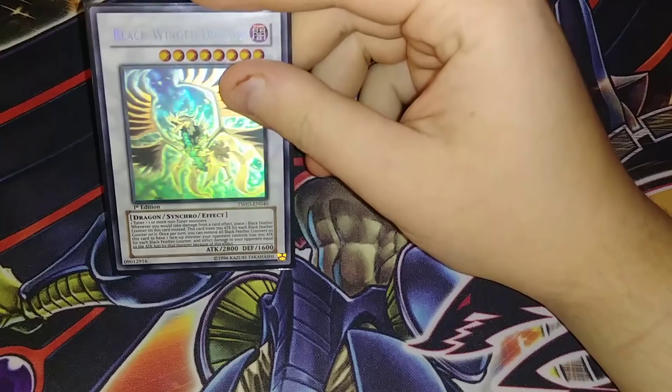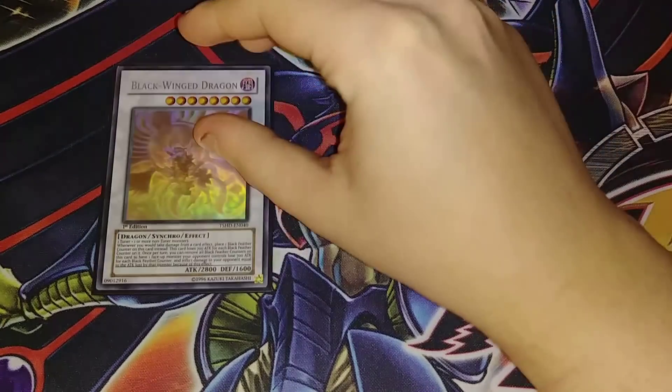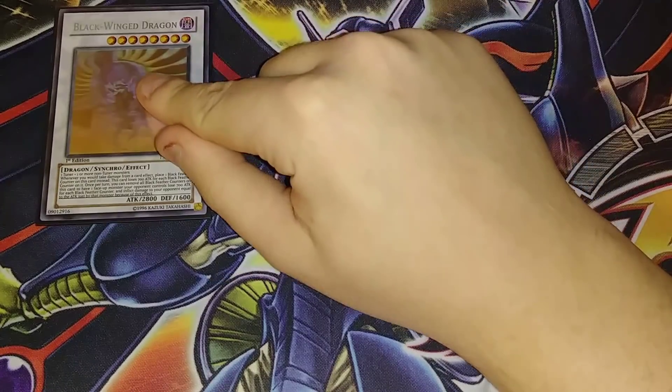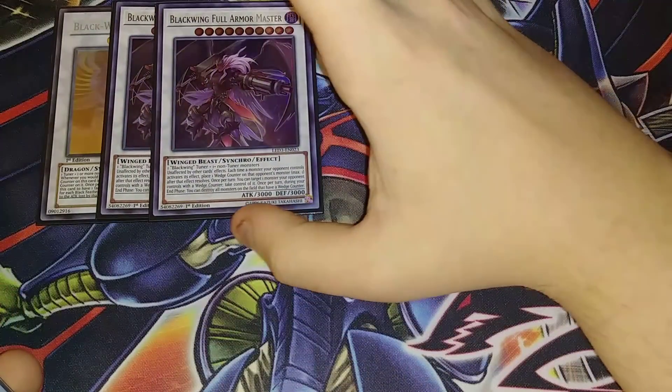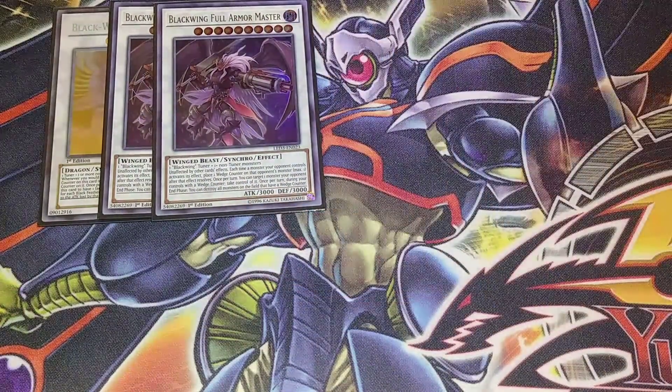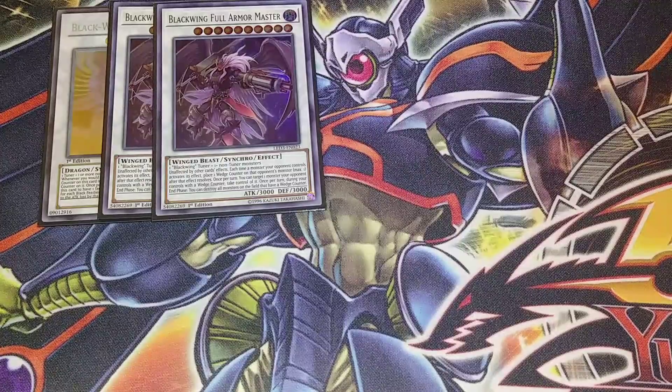For the extra deck, we're going to play this really sparkly, amazing-looking first edition Blackwinged Dragon — definitely give me a like for that one. Two copies of Blackwing Full Armor Master. I feel like you need two of them because it's unaffected by card effects. Each time an opponent's monster activates its effect, you get to place a wedge counter on that monster; once per turn you can target a monster your opponent controls with a wedge counter and take control of it; and once per turn during your end phase you can destroy all monsters on the field that have wedge counters. It's crazy that this card has four effects.